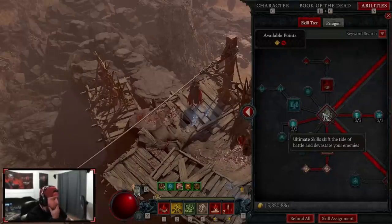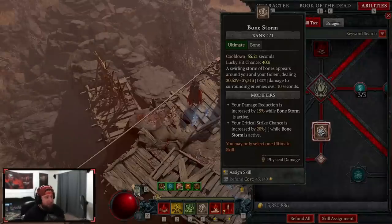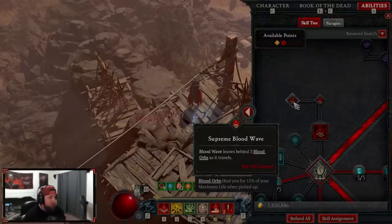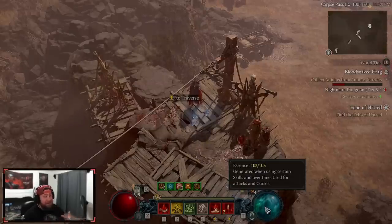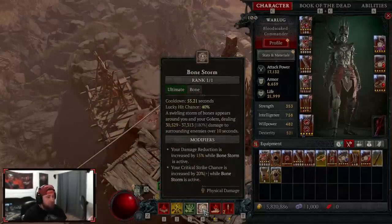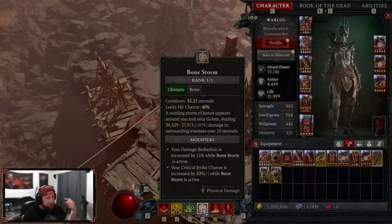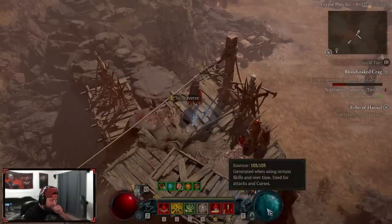I've been testing both Bone Storm and Blood Wave for the ultimate. Bone Storm gives increased damage reduction and crit chance while active. However, Blood Wave works exceptionally well here because it creates three blood orbs — and with the power that lets us throw three lances from them, we effectively create nine orbs, keeping our essence full and letting us cast Blood Lance more often. I still enjoy Bone Storm, but Blood Wave is a massive damage multiplier in this build.